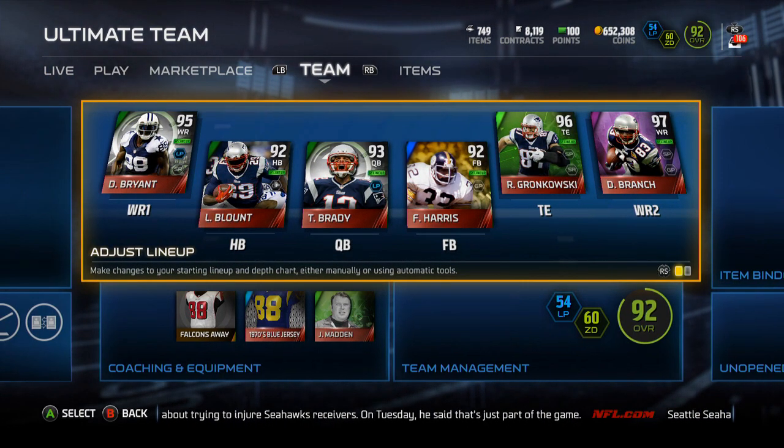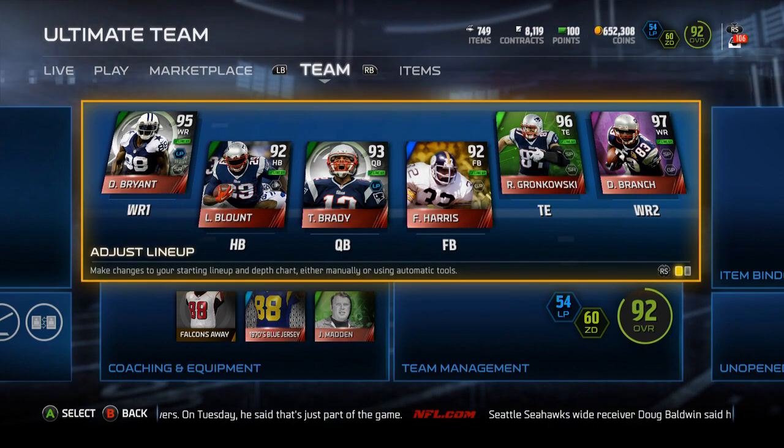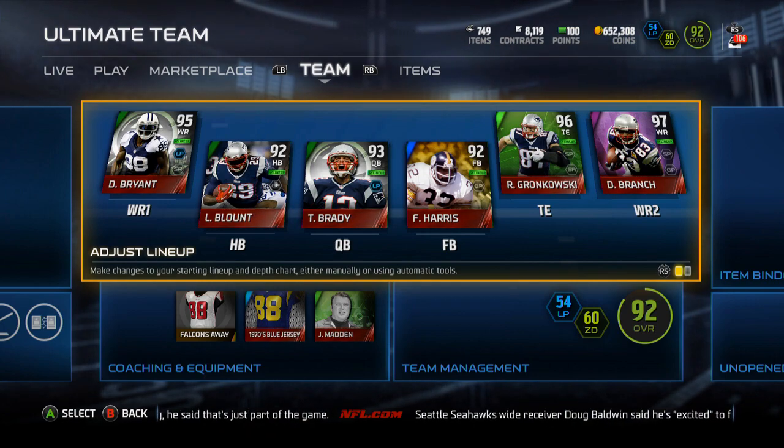Got my Deion Branch up. Decent pull. Obviously could have been a lot worse with the Franco Harris. Could have been better with the John Elway, but you know what, I'll take it. Broke around even, probably lost like 15k coins, but I hope you guys enjoyed this video. If you opened one of these, let me know what you guys got, and I will catch you all in my next video. Peace out, guys.